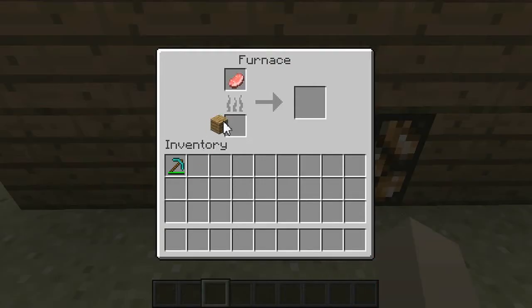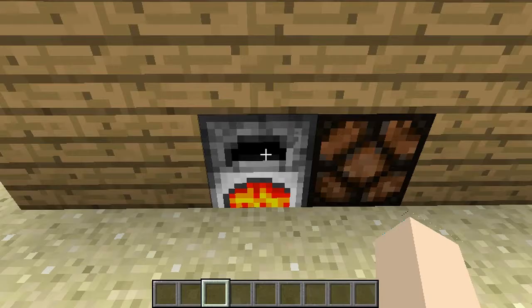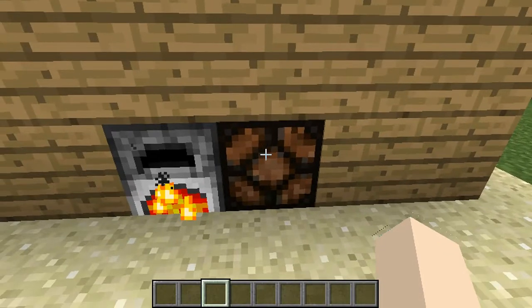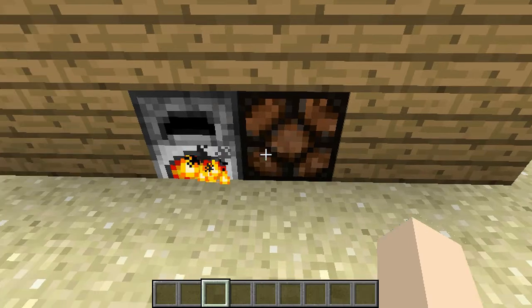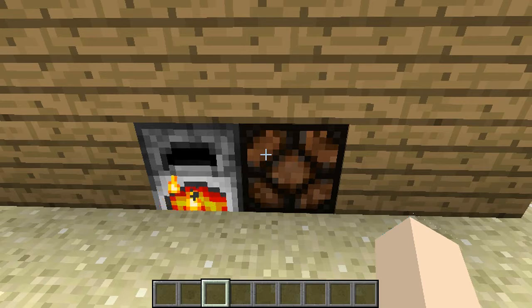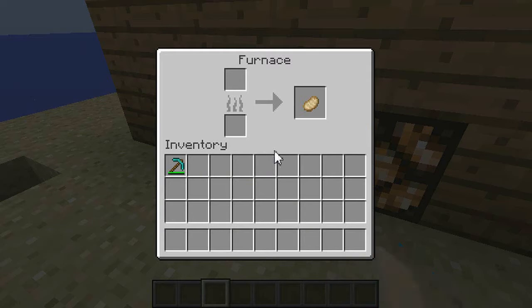What you're going to do is pop in your food or whatever, and your fuel supply, and this redstone lamp will turn off. And when this is done cooking, this will turn on and a note block will play. It turned on — that lets you know that it's done.